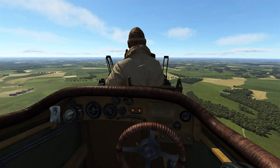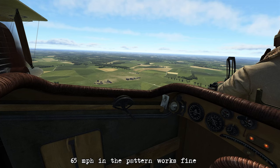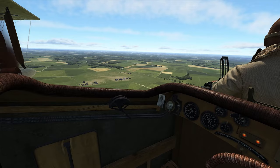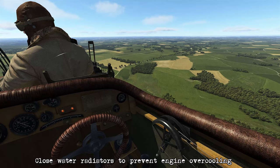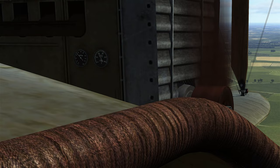We're established on a left downwind at about 1,000 feet, doing around 65 miles an hour, which is pretty much what we're going to maintain through the whole pattern. Landing this is fairly straightforward, but these airplanes are slow so nothing happens really fast. You may want to reduce the radiator control to close it up — that'll help keep the engine warm during the approach as you'll have a lower power setting to facilitate the descent.